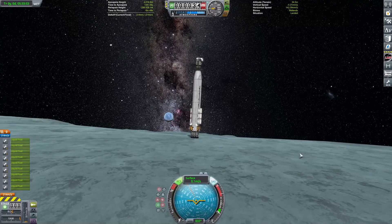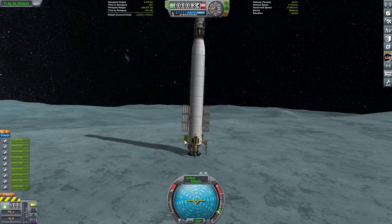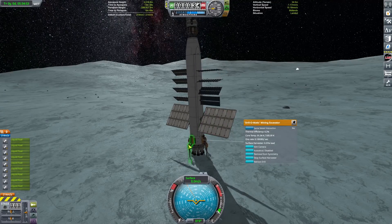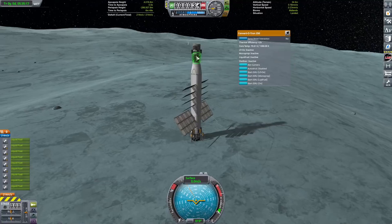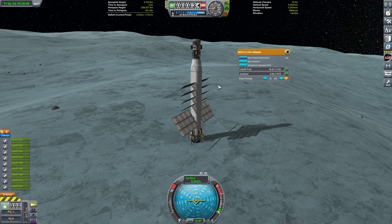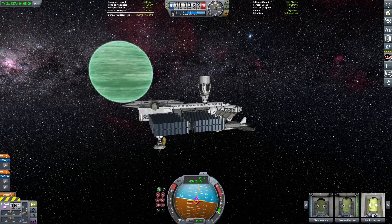I don't know if you guys noticed that Kerbal Engineer stuff suddenly popped up midway through this video, but yeah it did. We are now landed — we can get our drills extended. This is really not an efficient way to do things because we burn a lot of fuel taking off, and a lot of fuel we mined we have to just use trying to get into orbit. But I feel like that was easier than having a dedicated refueling lander — that's also not efficient because you're still burning fuel to get up with the lander.